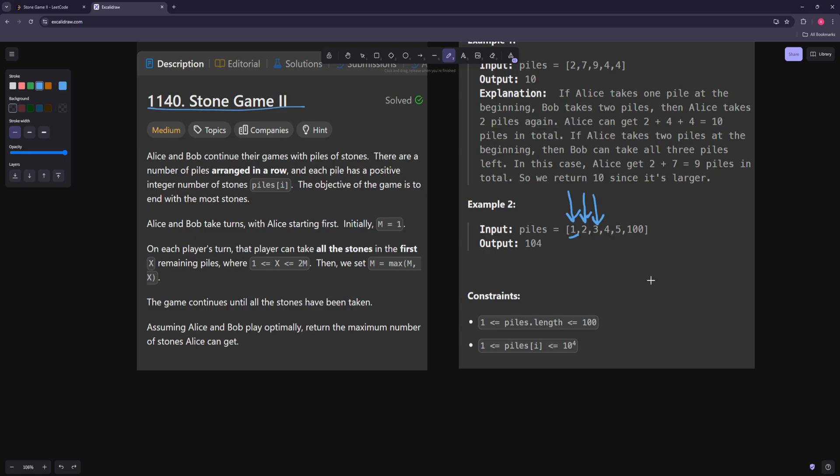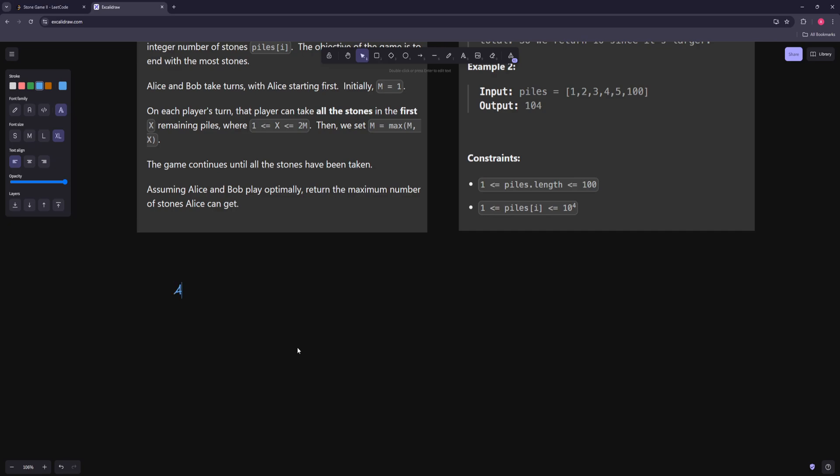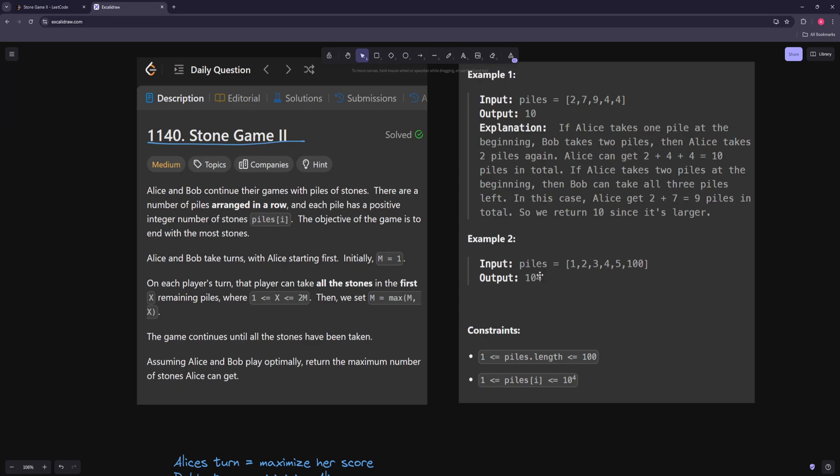So basically we can have one function and just keep track of whose turn it is. If it's Alice's turn, Alice will maximize her score. If it's Bob's turn, Bob is trying to maximize his score, but that also means he's minimizing Alice's score. Because you have these decisions of how many piles to take every time, you're going to want to go towards DP. You're going to want to start thinking of states.